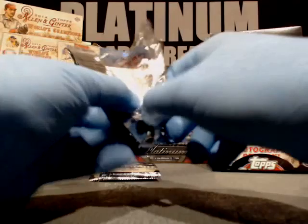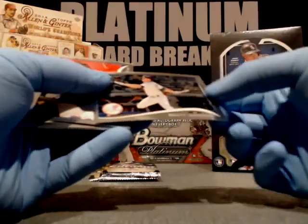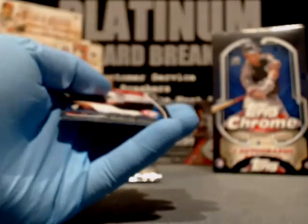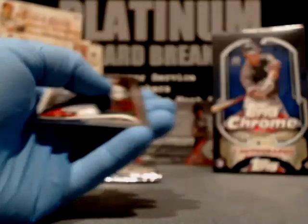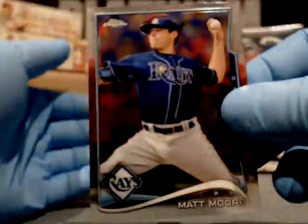You get a sick numbered variation auto, you're in the bank. New York Yankees — Brett Gardner. Adrian Beltre, Texas Rangers. Dustin Pedroia, Red Sox. Matt Moore, Tampa Bay Rays.